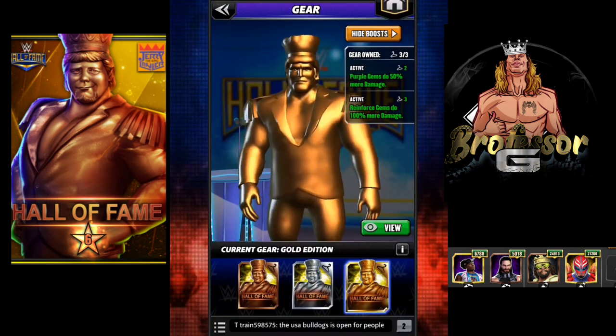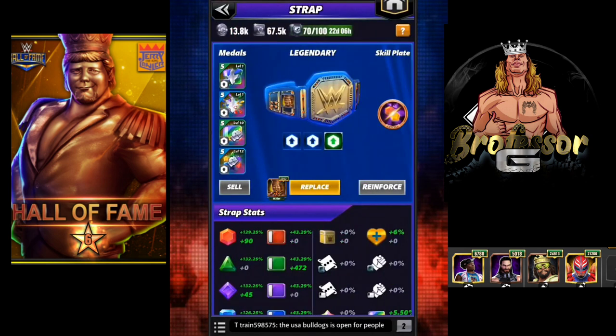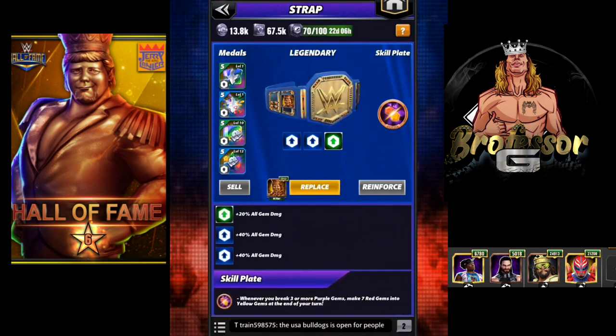We are going to run them with the gold gear — gold, gold, gold. Taking a look at his strap, he has a Fury two and two sets of them, so that's 40 percent all gem damage times two, plus the 20 percent on the strap. He also has Superior Tech Skill Plate: whenever you break three or more purple gems, you're going to make seven red gems into yellow gems at the end of your turn.